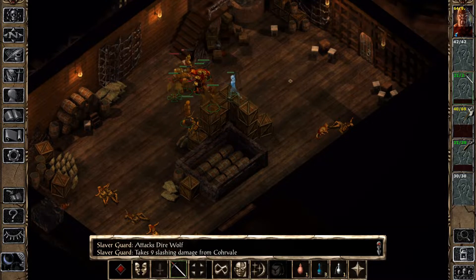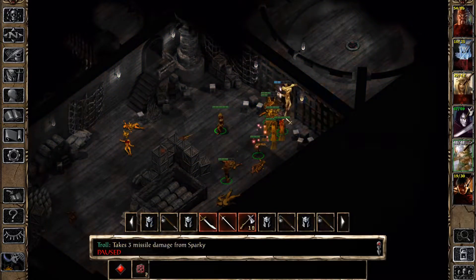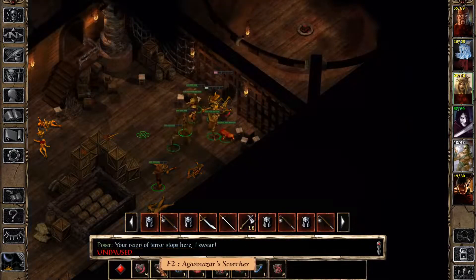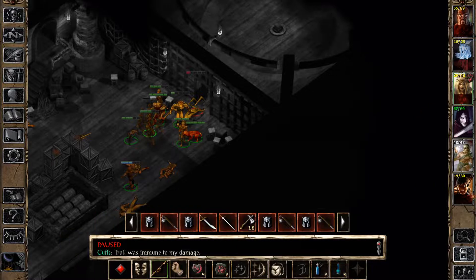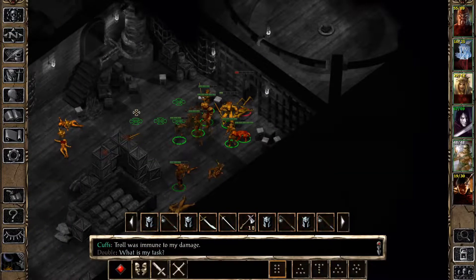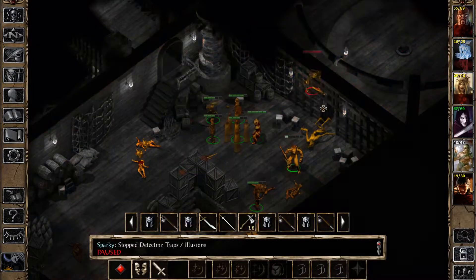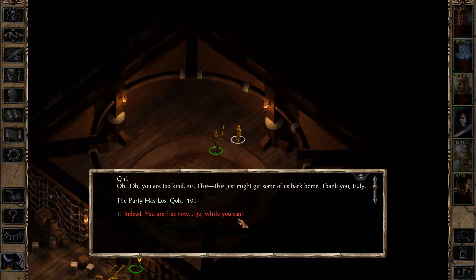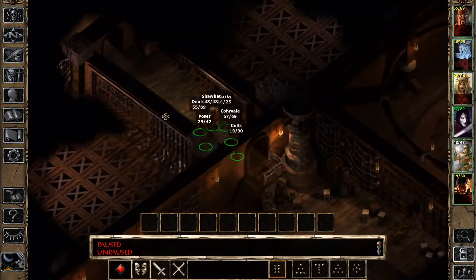Cuffs comes in handy pretty much right away. Trolls need to be hit with fire or acid, and our only sources of that are either pretty awkward or totally overkill spells from Poser. Luckily I remembered that we picked up some fire arrows, and Cuffs makes quick work of them. Something pretty awesome is that when Shawat leveled up, he suddenly gained access to all the cleric spells he was missing. Nice.